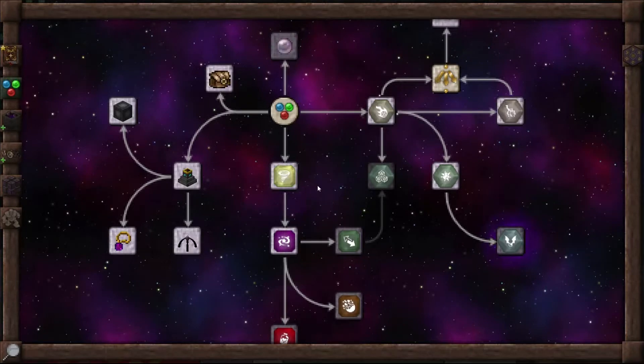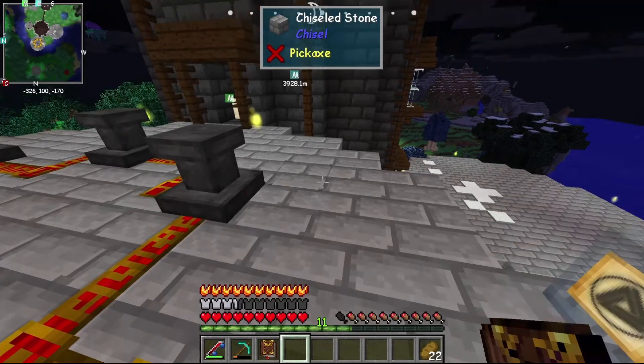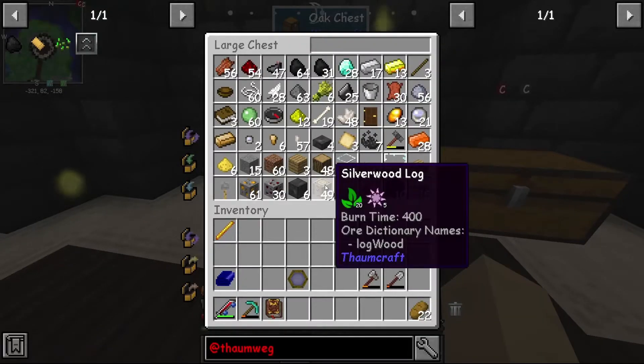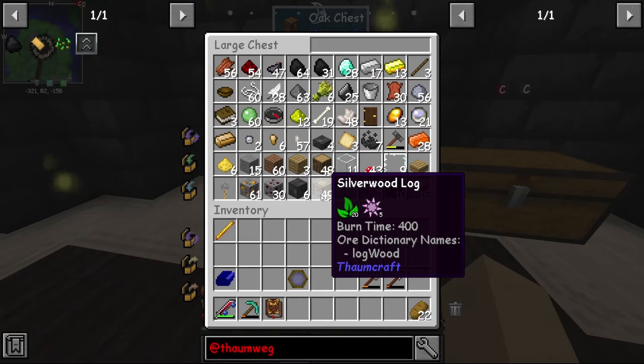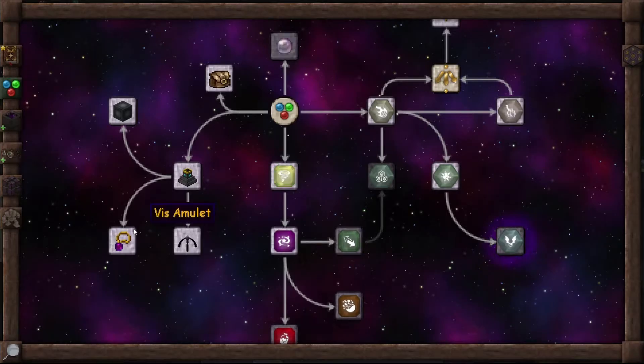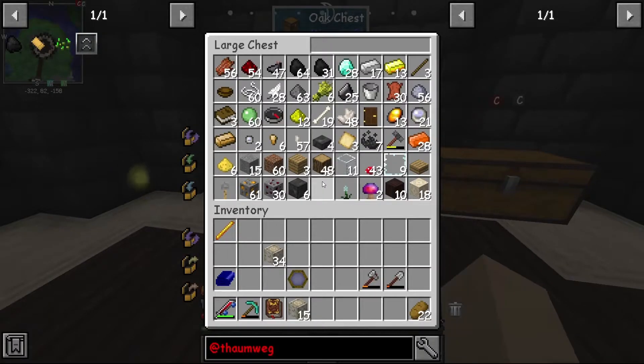So 50 aurum - which is magic - and that is in the silverwood, if I remember. Yes, the silverwood logs. Silverwood logs have five each and we need 50, so: five, ten, fifteen, twenty, twenty-five, thirty, five forty four fifty. We'll make some extra just in case - 15 logs should do it.